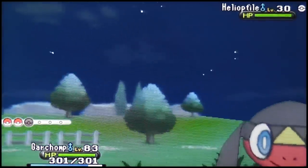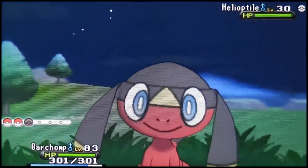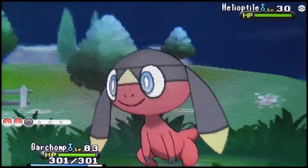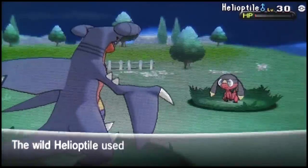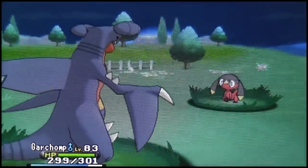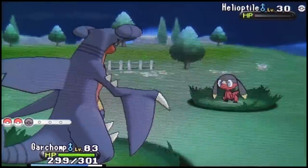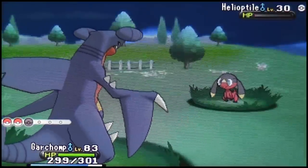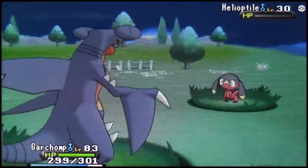He doesn't have any self-damage inducing moves, so I might as well just go for the False Swipe and bring him down to 1 HP. Like I said, I have the battle animation turned off because it's quicker that way. And now he's down to 1 HP, so I'm just going to go ahead and throw the Luxury Ball — hopefully it stays in. There it goes!